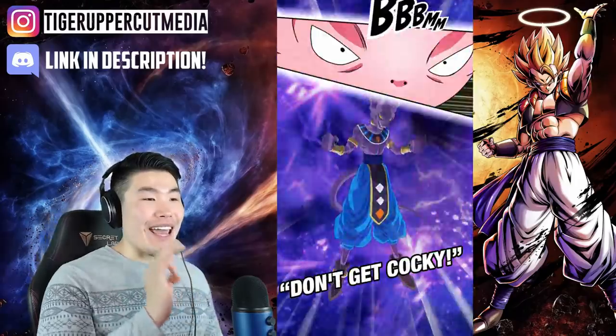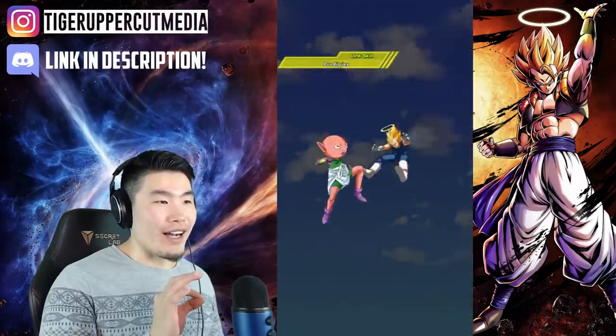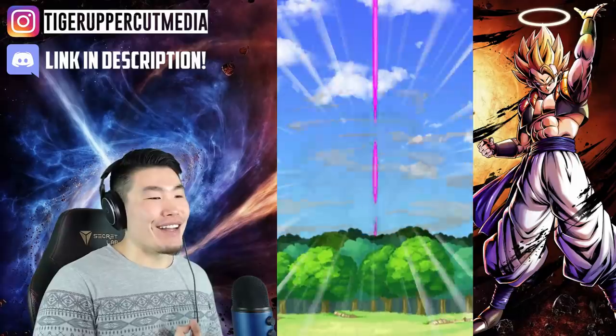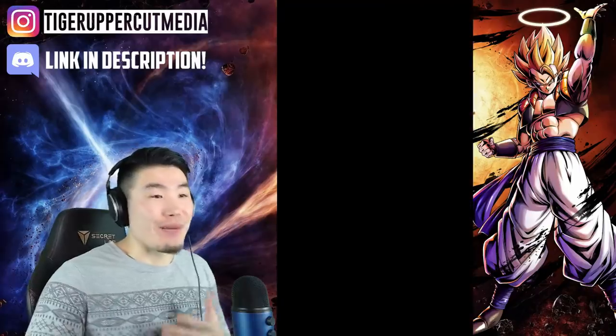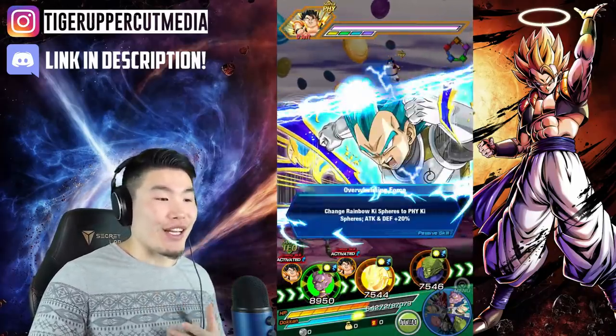1.8 mil. 1.88 mil attack stat. What's it going to hit for? 1.3 mil! Look at Monaka beasting! That was a sick nuke test - that was freaking awesome. I don't know how you really pronounce his name - you guys keep telling me different things and I get confused.